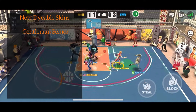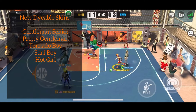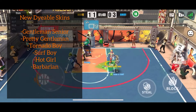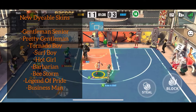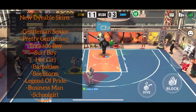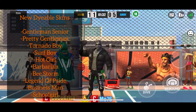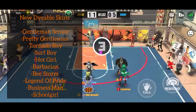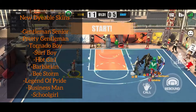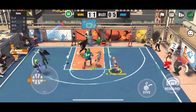We got new diable skins: Gentleman, Senior Pretty Gentleman, Tornado Boy, Surf Boy, Hot Girl, Real Hot Girl, Barbarian B, Storm, Legend of Pride, Businessman, and School Girl. On previous updates they put the names next to the skins, but I'm not going to dig through characters trying to figure out which skins go to who. If you own these characters, you know you have that skin — rejoice — because they're going diable on the 29th.